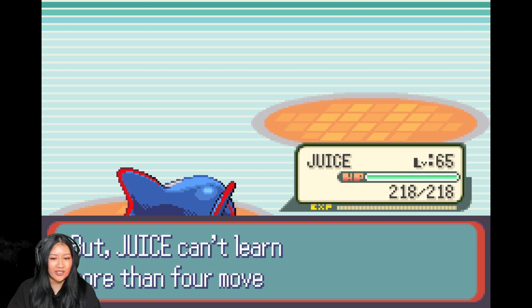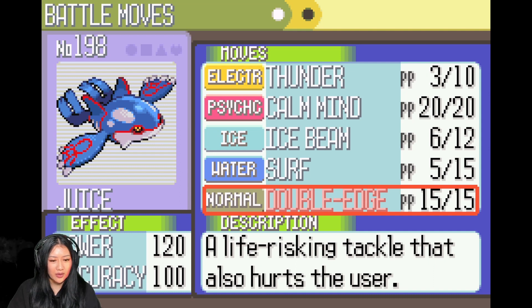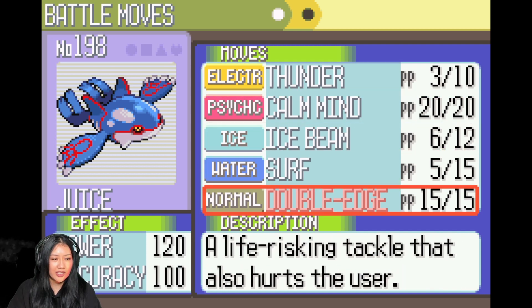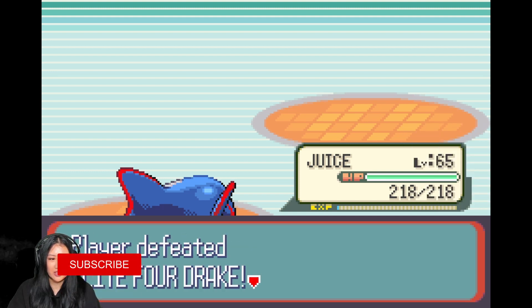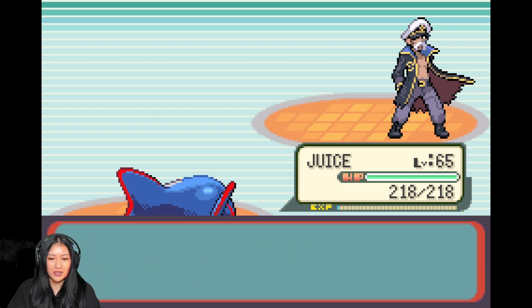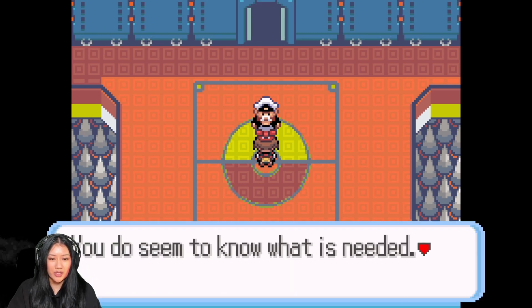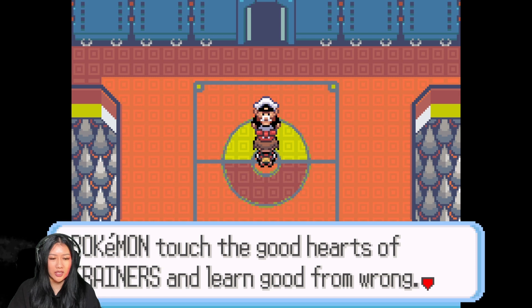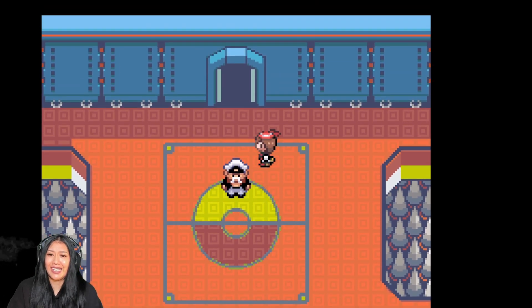Juice is trying to learn Double Edge - a life-risking tackle that also hurts the user. That would be really good to replace one of the moves since it has a lot of PP, but I'm going to leave it. Stop learning, we don't want to hurt ourselves! Drake says: you deserve every credit for coming this far - what a trainer needs is a virtuous heart. Go onwards, the Champion is waiting! I'm going to save in case I fail.